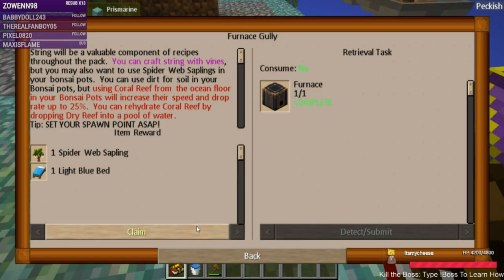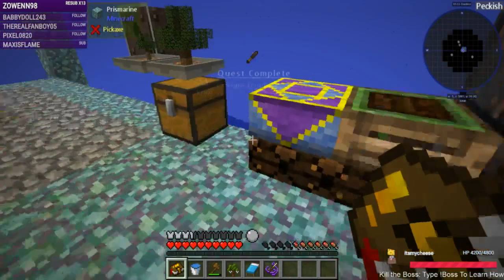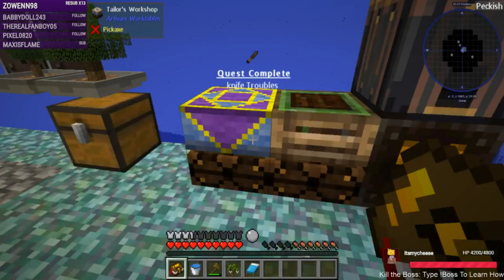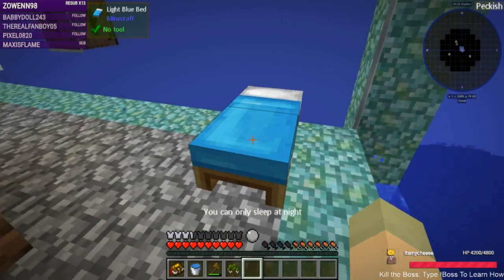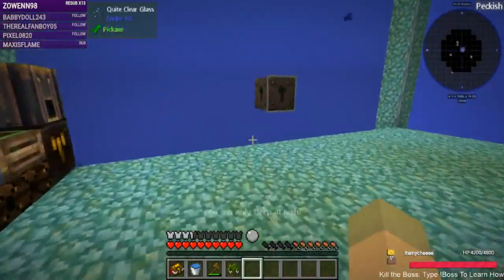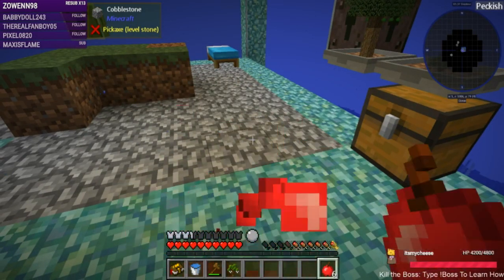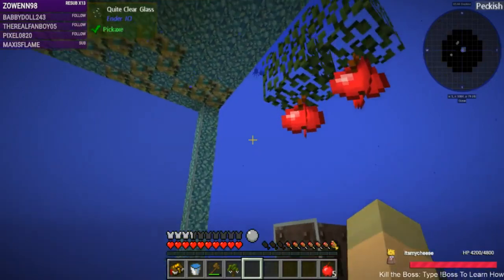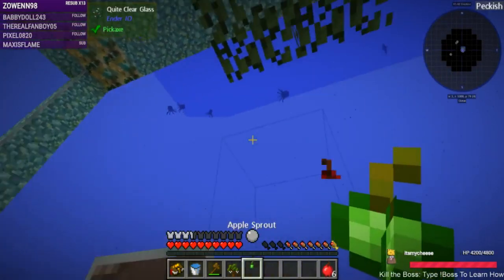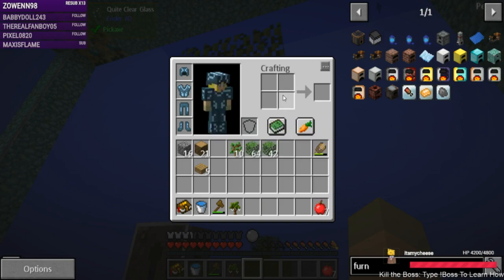The furnace quest completed — we get a spiderweb sapling and a bed. Definitely going to be sleeping here shortly. We get a constant tan needle — I'm going to assume that goes in the tailor's workshop. We have a bed, we set our spawn point. Let's eat. Unfortunately I only got one back — unlucky.